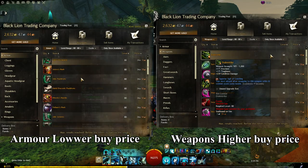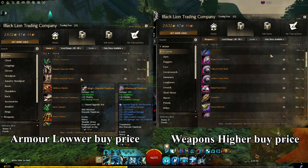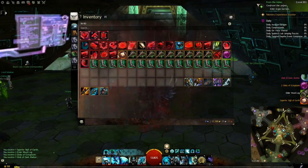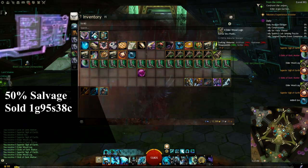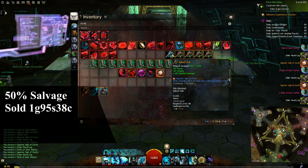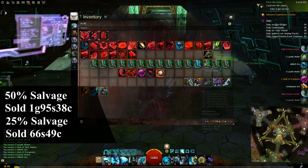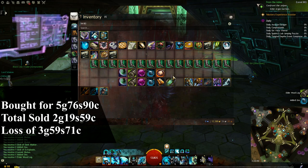For the next test, I will be showing you why exotic weapons are bad to salvage and make profit off. Exotic weapons cost more and are hard to break even or make profit from. I salvaged 5 spike clubs with the Black Lion Salvage Kit and only made 1 gold, 95 silver and 38 copper from all 5 items. Then I salvaged 5 spike clubs with the Silver-fed Salvage-o-Matic and only made 66 silver and 49 copper. I bought all 10 weapons for 5 gold, 76 silver and 30 copper, and after selling the salvaged outcome it only gave me 2 gold, 19 silver and 59 copper.